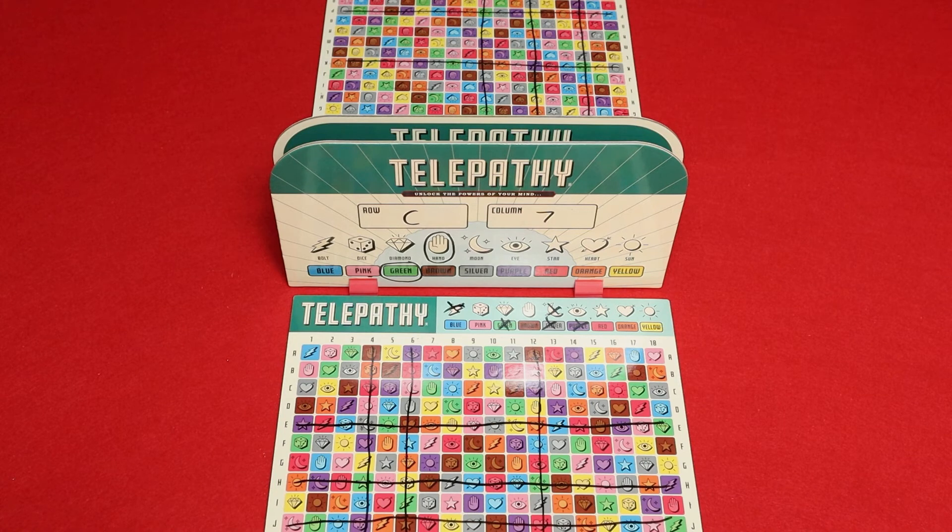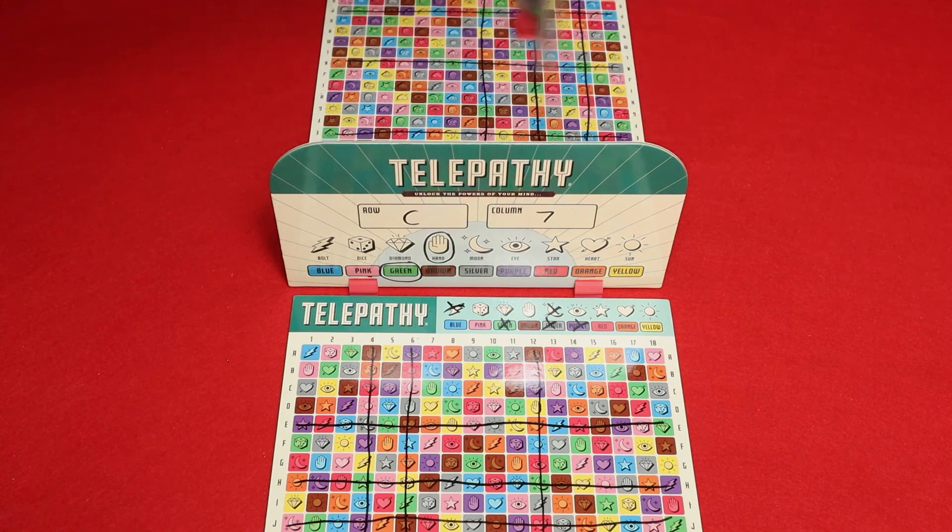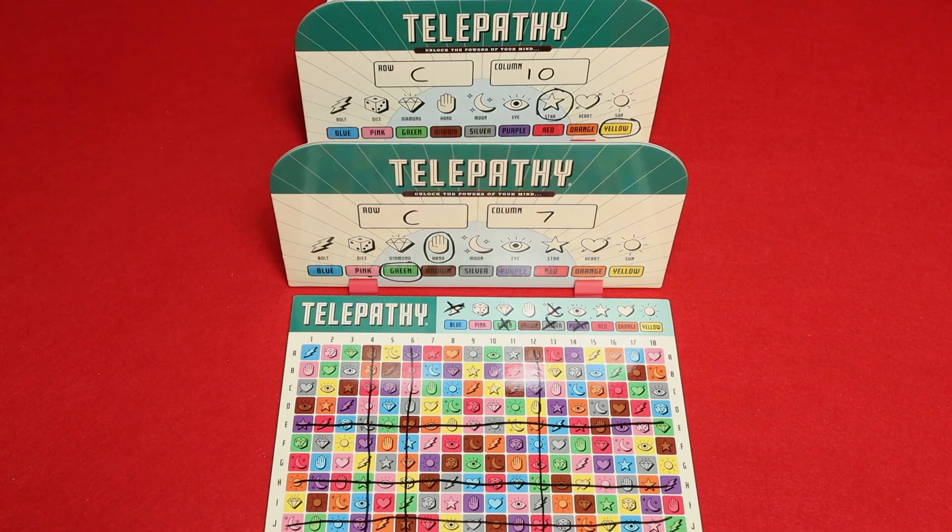In order to win, you must say that you want to solve the secret square. On your turn you can either make a guess or say that you want to solve the secret square — you can't do both. If you say that you're solving the secret square, you make a guess and then your opponent flips around their shield. If you were correct, you win the game. If you were wrong, you lose the game.